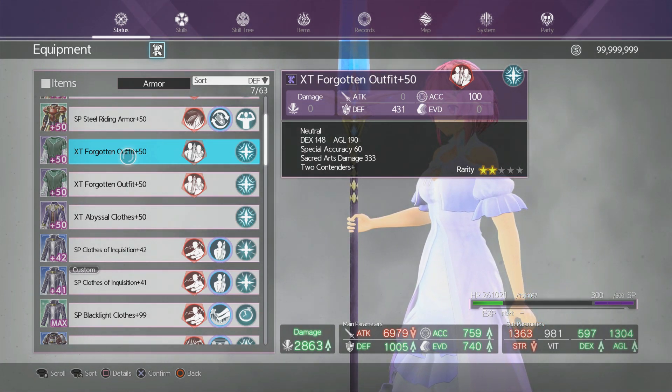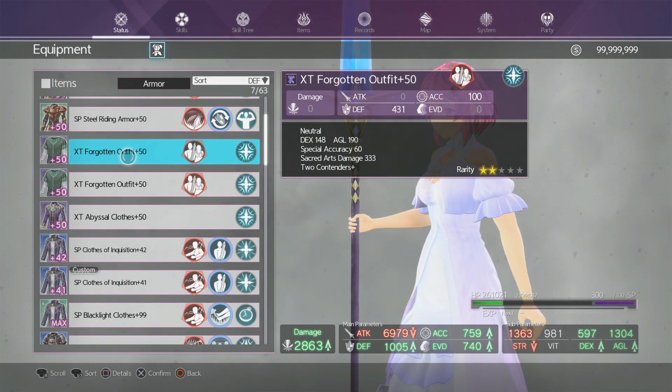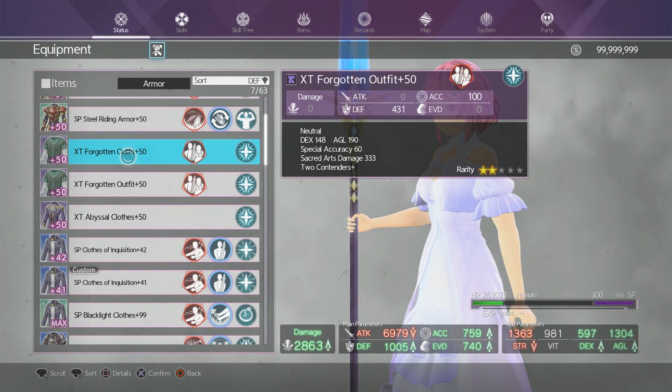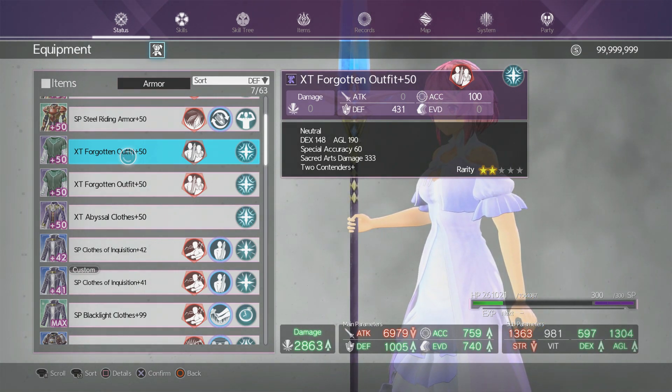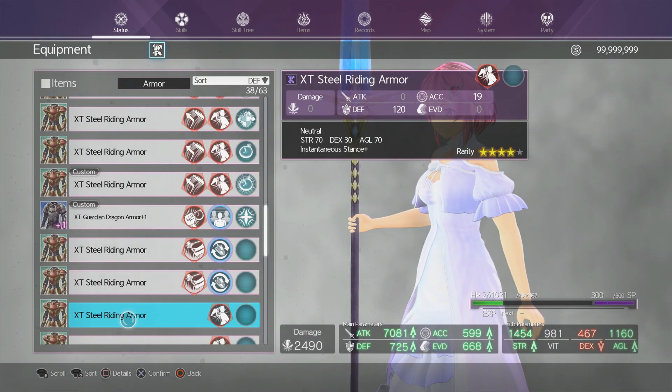Next I got the XT Forgotten Outfit. The XT Forgotten Outfit is a very good armor you can get once you reach DLC 1 and fight the level 400 divine beast. It's actually dropped from the princess — it's a rare drop so it's not guaranteed every time and it'll take some farming. This outfit has really high dex and agility as well as accuracy, and a very high special accuracy, making it great for DPS and debuff. The only problem is you need the paid DLC to get it.